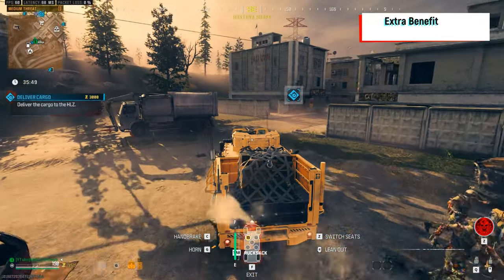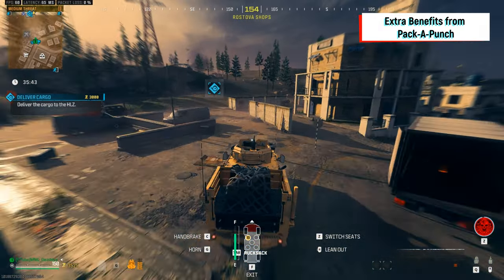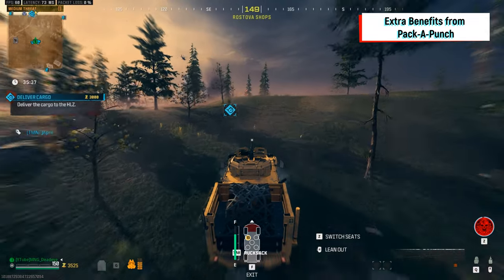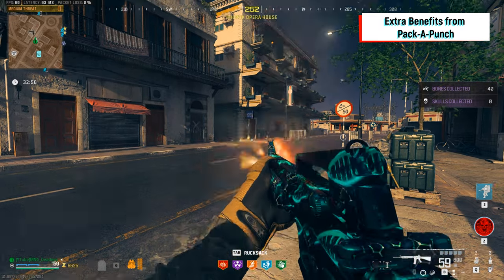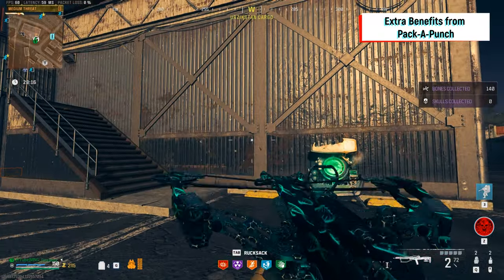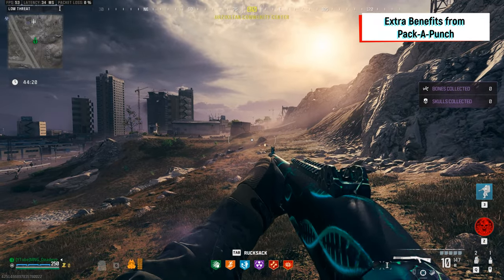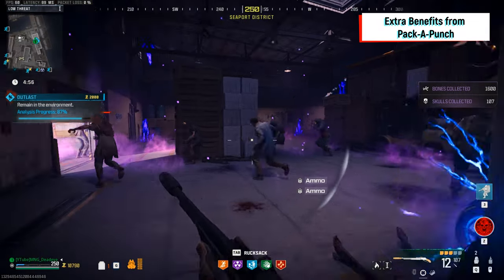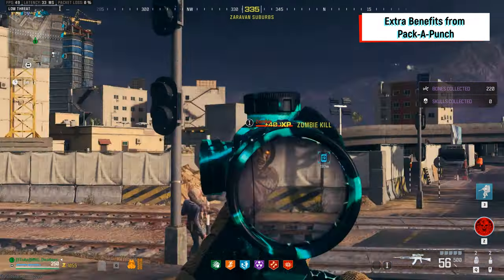But there's more! Some weapons in MWZ gain additional and somewhat unique benefits when Pack-a-Punched. Most of these are applied with the Pack-a-Punch tier 1 upgrade and give certain weapons extra or unique traits. Some of these unique benefits include converting the M16 from burst fire to fully automatic, converting the crossbow to full auto and giving it a 3-bolt magazine, converting the Expedite 12 shotgun to full auto, and converting some weapons that reload one bullet at a time to load 2 shots per reload — and more depending on the weapon and its attachments.